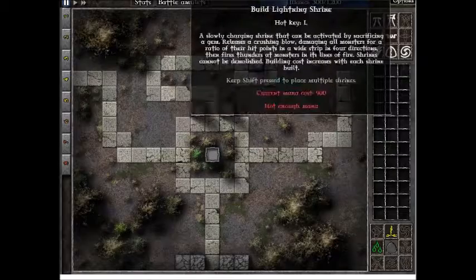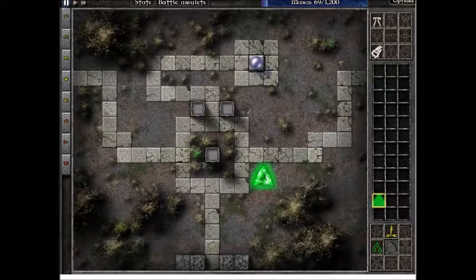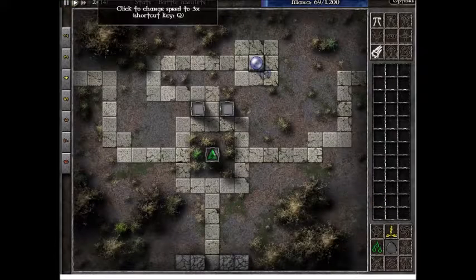This is GemCraft Labyrinth, Field G13, which is the first field in the game to start off with. It's quite simple — you put one of the powerful gems on and start going at a reasonable rate.